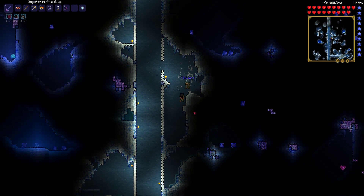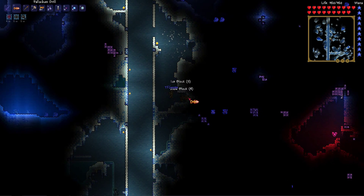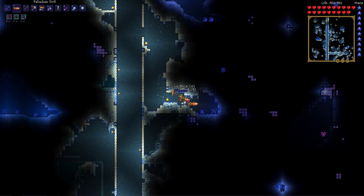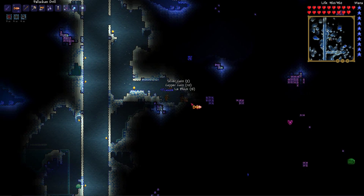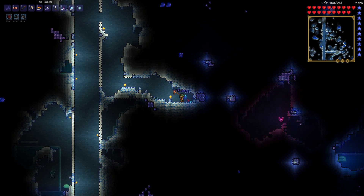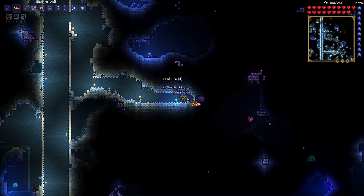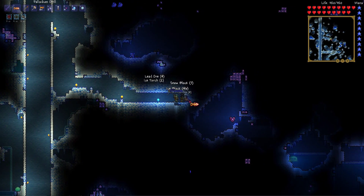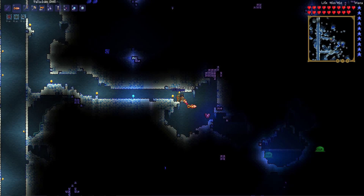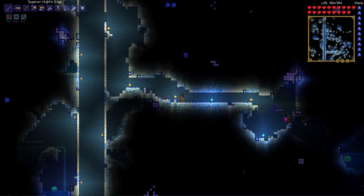At this stage of the game, look for all the ores — I see heart crystals too, which would be great. With our cool new stuff we can get through all these blocks much faster. I love this. You have ice torches? Yeah, I picked them up in a chest.